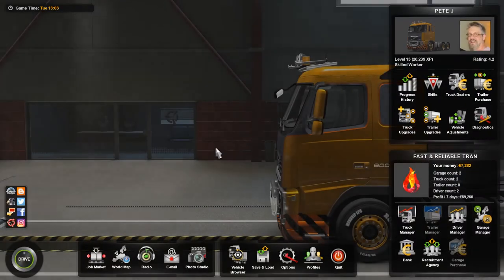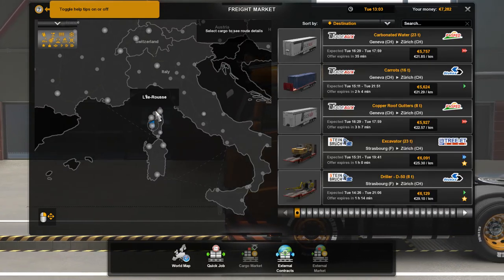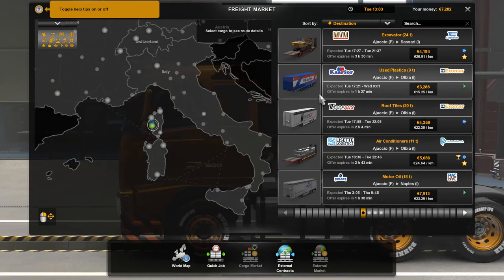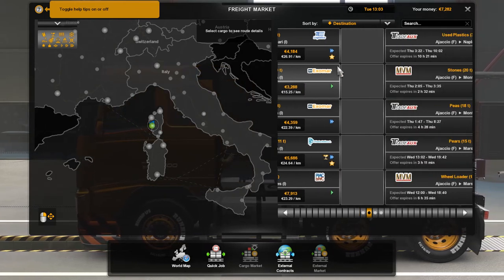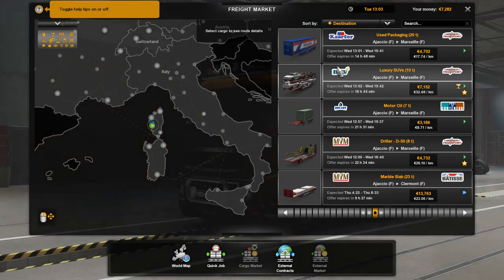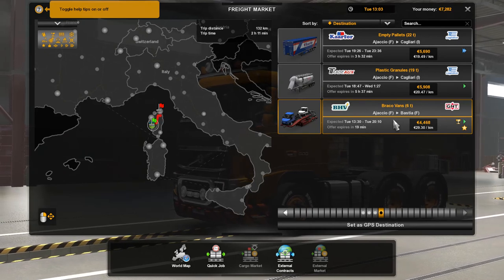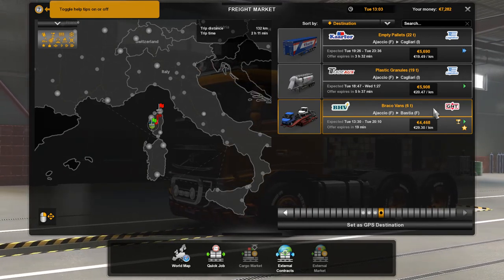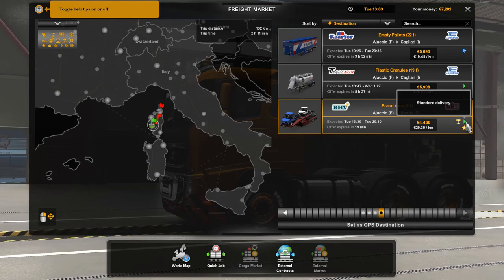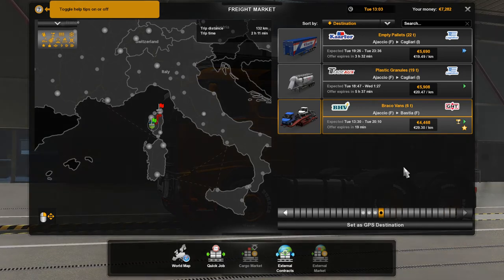So as long as we're here at the service station, let's take another gander at the job market. Again, looking for Bastia, Le Rousset, Bonifacio, or Porto Vecchio coming out of Ajako. Sassari. We will be heading over to the Italian island of Sardinia soon, but I would like to finish off the French island of Corsica first. Cagliari, Bastia — the BHV has a Braco van. Six tons of Braco vans going to GNT in Bastia. It is fragile cargo, standard delivery, and high value cargo. 4,468 euro. Let's get that one.